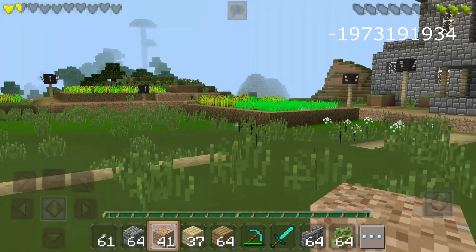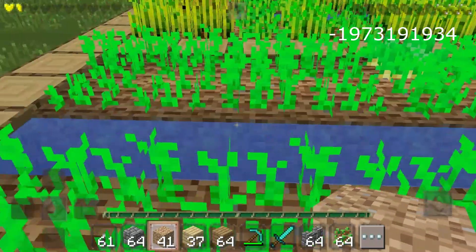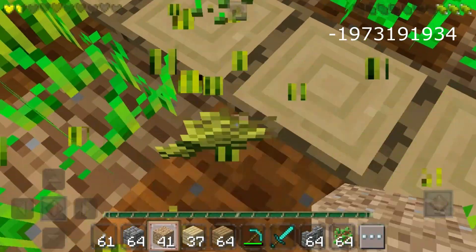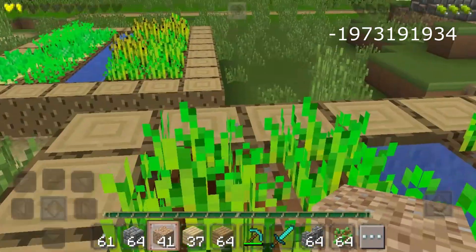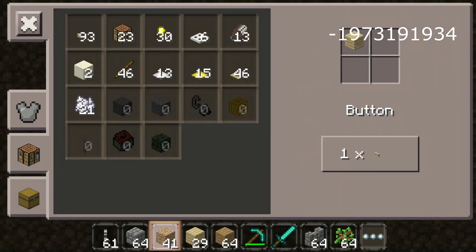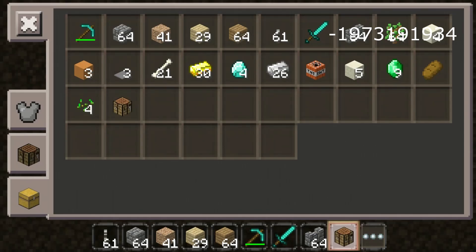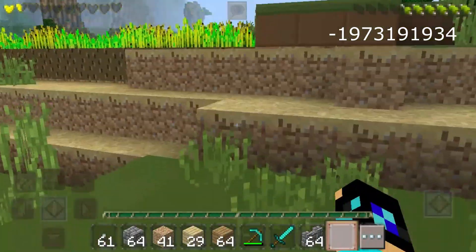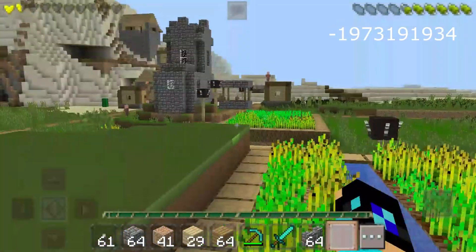When you spawn, make sure to grab some wheat from the village, or they have potatoes — but don't eat raw potatoes, they will hurt you. Take the wheat and make bread instead. I'm going to place a crafting table and make some bread. There's a bunch of wheat and potatoes here, and you can cook the potatoes too — there's a lot of food available.